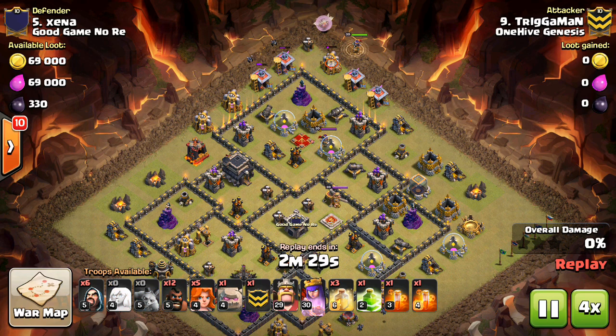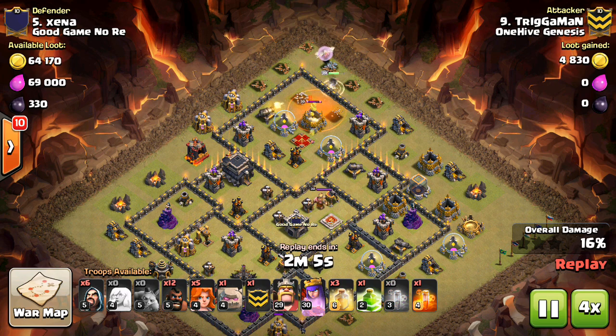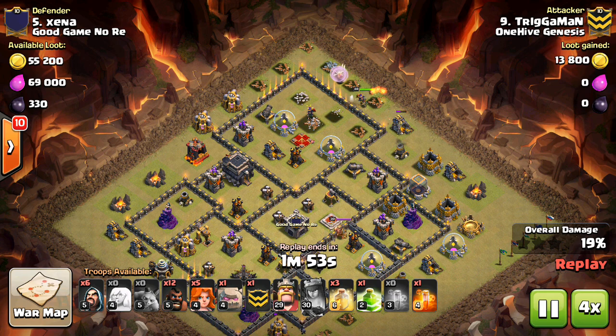Clan war mini tip number 18: navigating the troop bar. Many people have problems attacking because they can't effectively scroll back and forth on the troop bar — they might accidentally deploy troops, or they don't deploy troops at all.